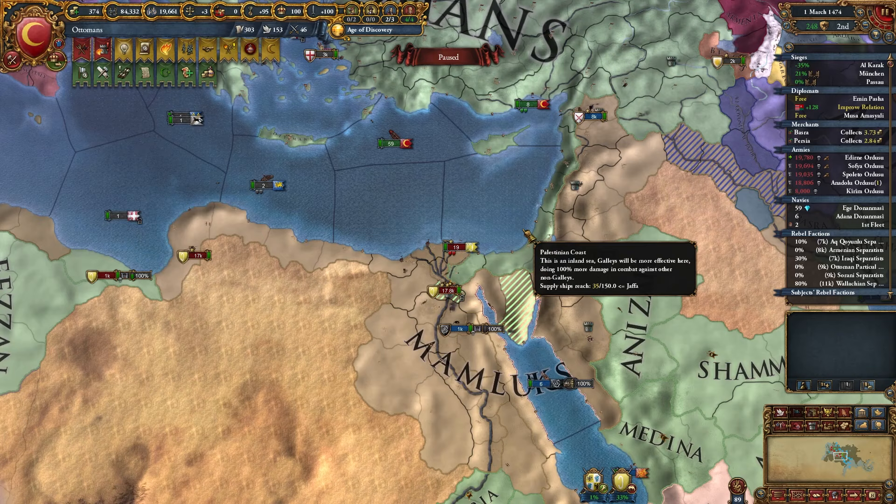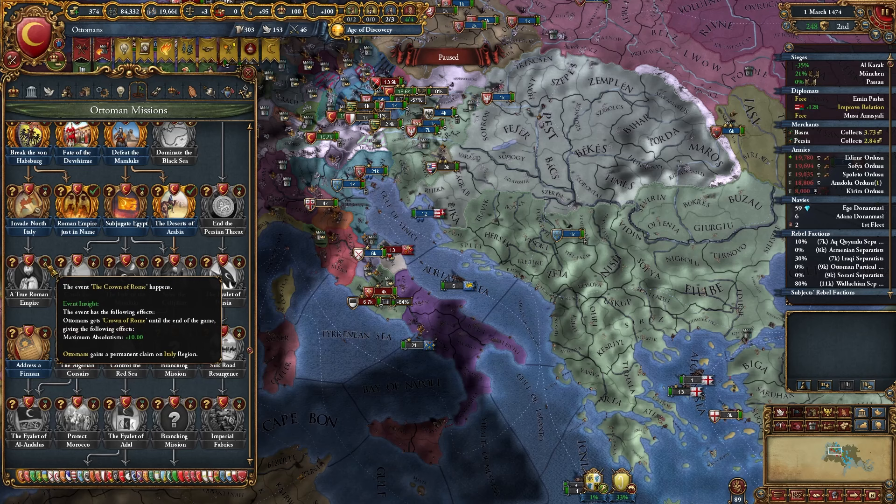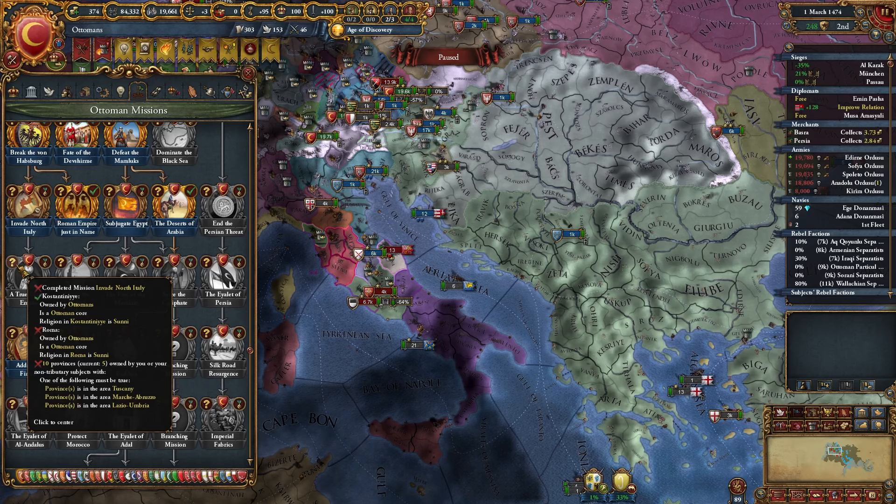That's what makes this run so challenging — you can't really use ailets, more or less. Although I do use ailets in Italy, because there's a mission called the True Empire that will allow you to integrate all of your ailets, but only in Italy. And no, you can't cheese this — I've tried. It only integrates provinces in Italy.